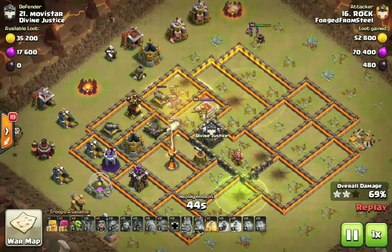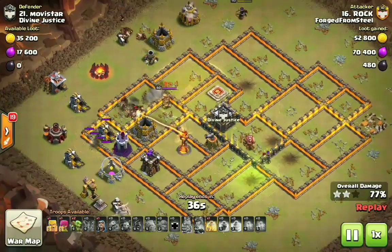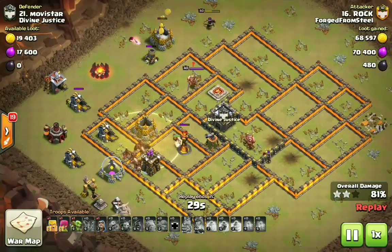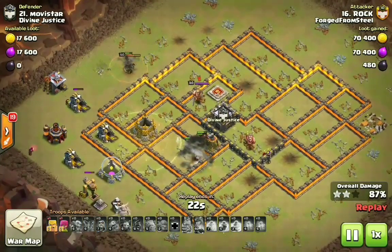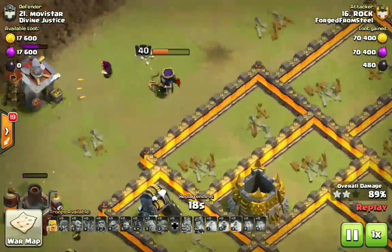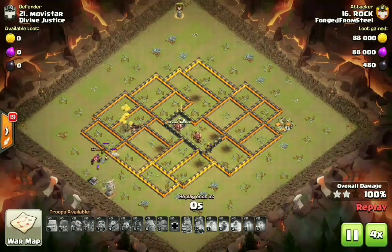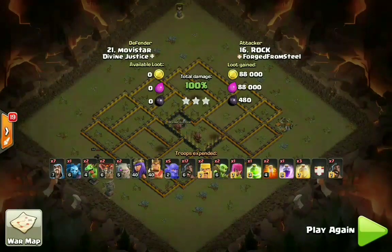His kill squad did not get the King — you do not have to get the King to have a successful kill squad hobo. He drops a second heal and one loon to distract that wizard tower. With one more heal spell in his arsenal, the last defense still active is the inferno tower, and even with that giant bomb, the heal spell covered some of it. His queen stayed up for the remainder of the raid. So with a damage CC, you don't necessarily have to send your Archer Queen in with the kill squad — she set the funnel, took out outside defenses, and survived the full attack.